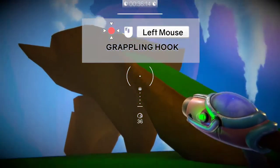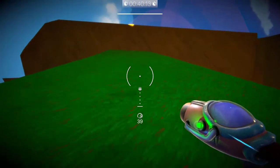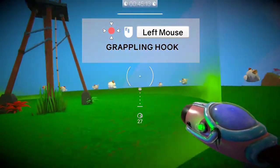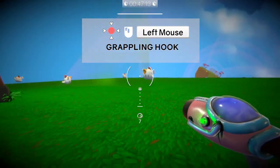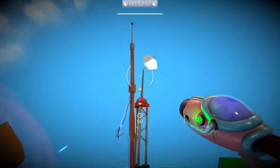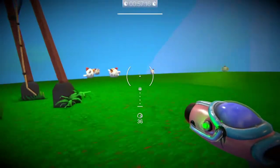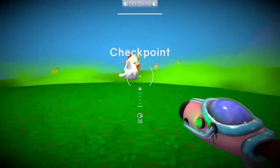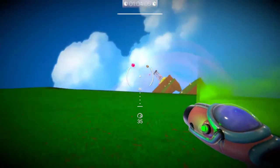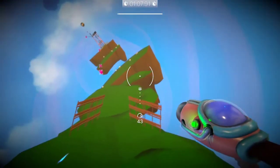Left mouse to grappling hook. How do you get up there? Chickens! Left mouse to grappling hook — not working. Can't grappling hook... whoa, did he blow up? Out of range. Ah, that's how you grappling hook! Interesting.